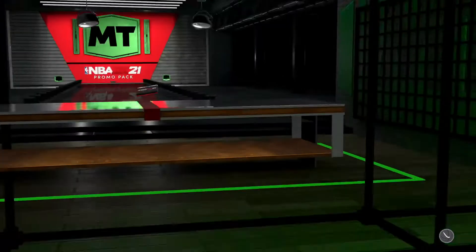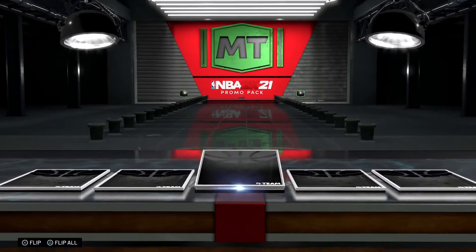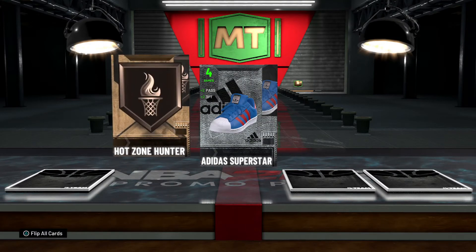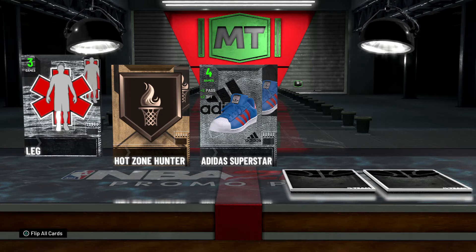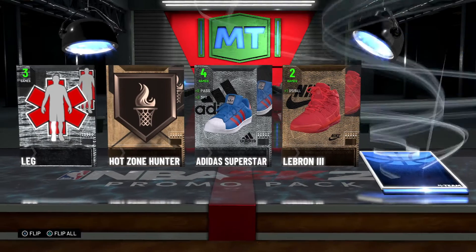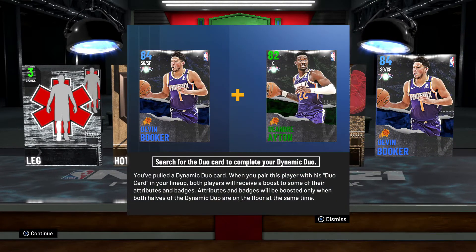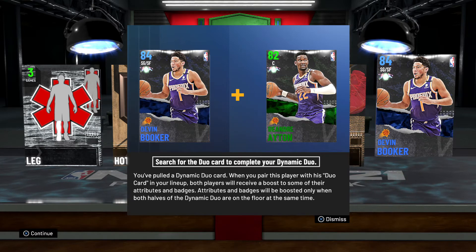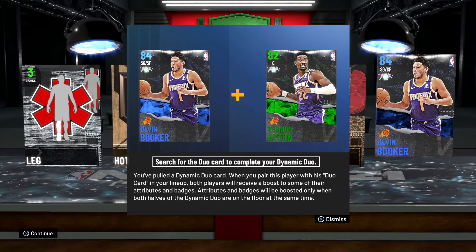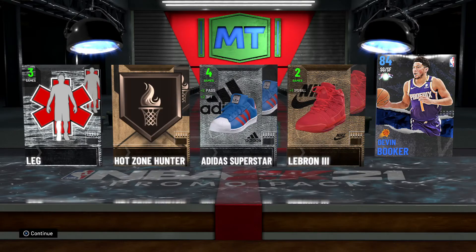Another MyTeam promo pack. Building this team — got a lot of Adidas shoes. Hot Zone Hunter. We got LeBron Threes. Is that a Sapphire? Yeah. We got a Search for the Duo card to complete your Dynamic Duo — we got Devin Booker. Deandre Ayton is the matching card. Cool.